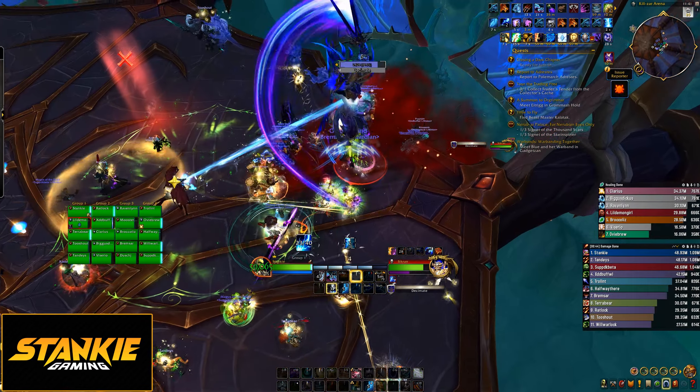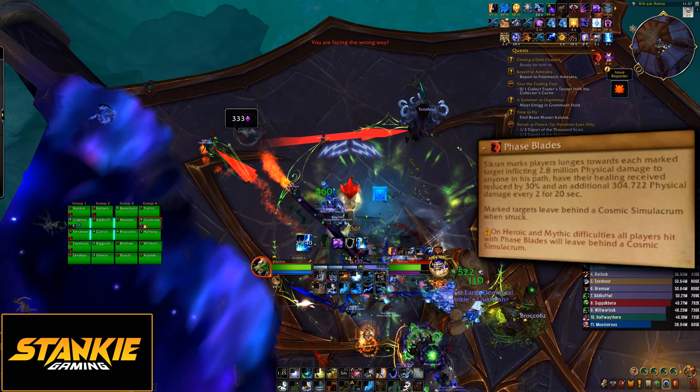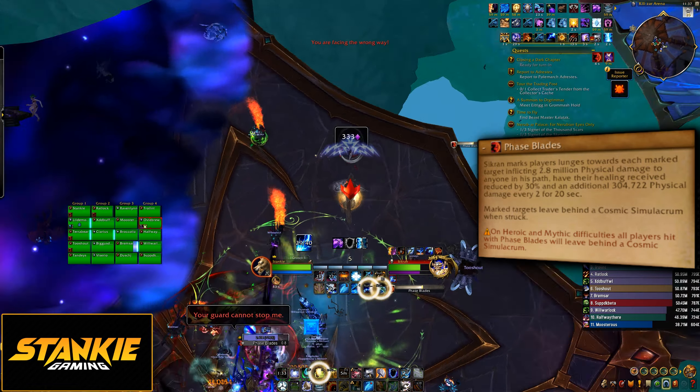The main mechanic here is Faceblade and Simulacrums. Four players get targeted by Faceblade, which works like Forgotten Experiments Charge or Denathrius Remornia. They get arrows going from the boss to the targeted players and the boss charges between them. Any player hit by Faceblade spawns a Simulacrum at their location, and each Simulacrum deals ticking raid-wide damage.